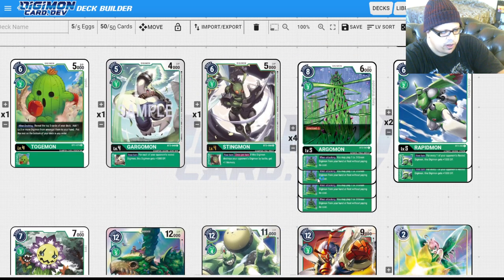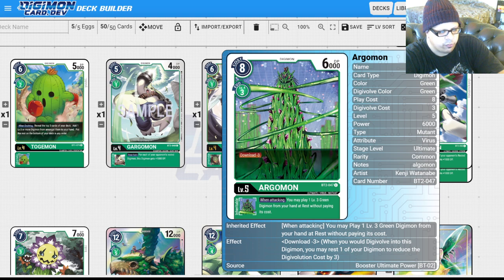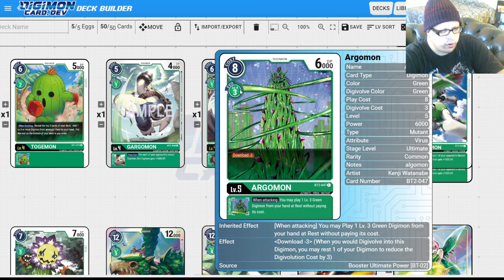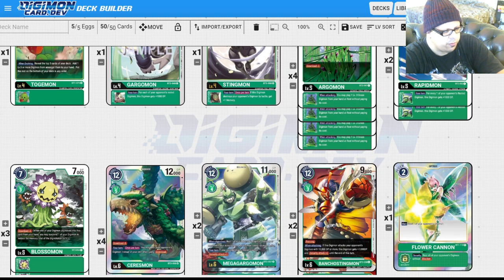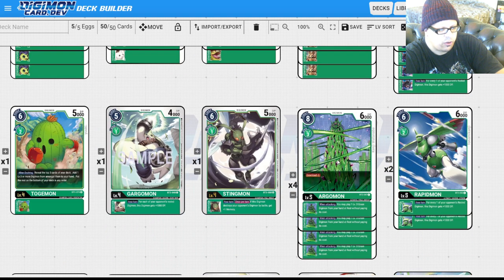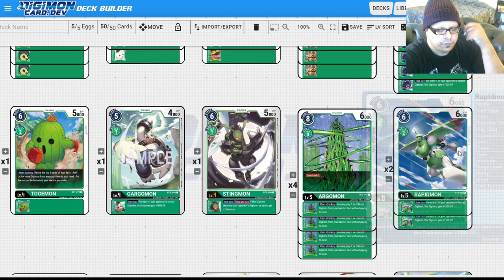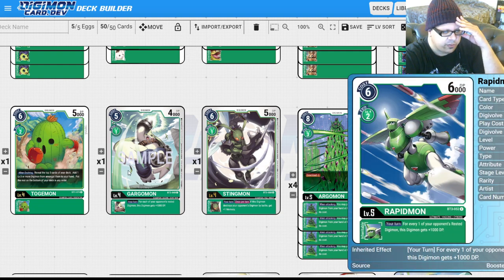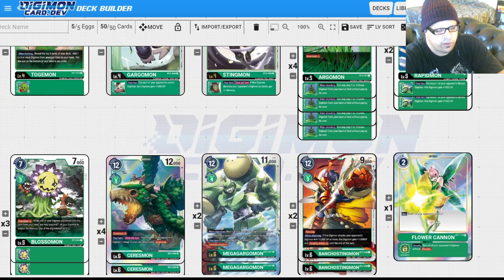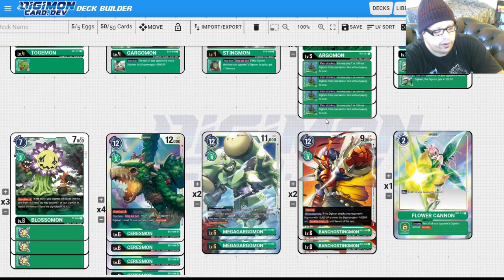For level fives: I'm playing four Argomon and three Blossomon. I like swarming the board with level threes, and having 17 level threes means we can use Argomon's effect quite a few times. They all have Download, which is the most important part, so we get free evolutions very often. Blossomon is 7,000 power, and power is really important in this deck — you want to be strong enough to destroy your opponent's Digimon without crashing. We're playing two Rapidmon; same ability as Gargomon and Kabuterimon with the power boost. It's a two-cost evolution, but Hidden Potential makes it work.